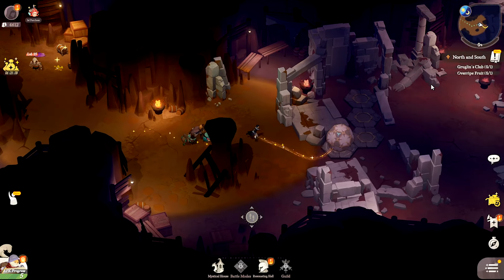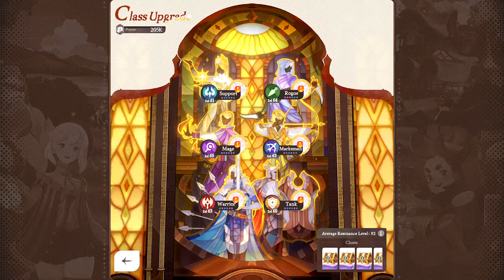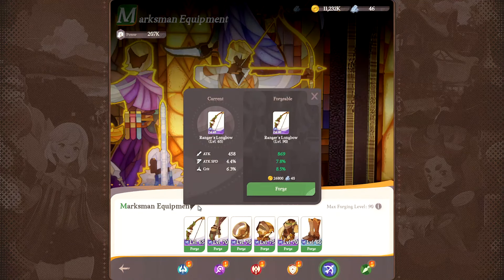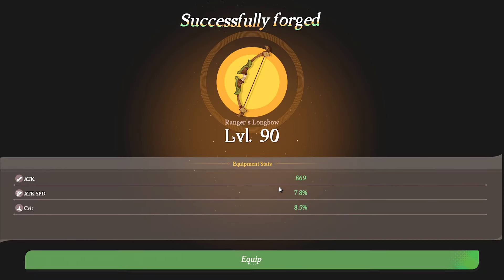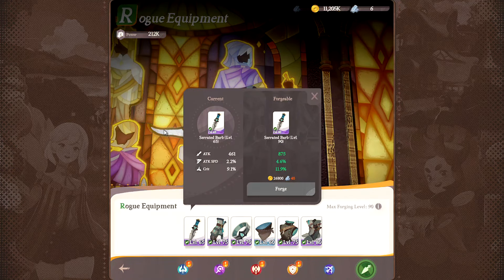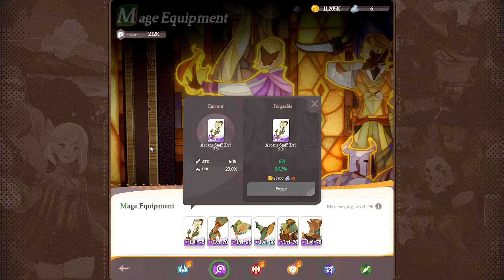Tip number six: in early game, hero levels and equipment will have the most obvious improvements to stats, so prioritize these two for development. For equipment, I recommend focusing your forging resources on the Marksman class, especially the weapon. Equipment for Mage and Robe will have lower priority in early game, so you can ignore investing in them temporarily.